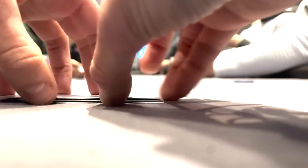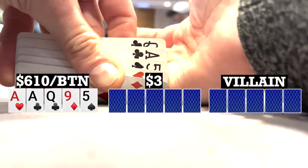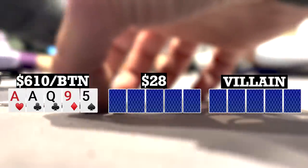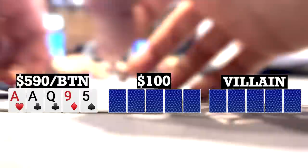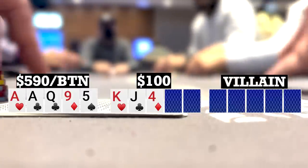Early after the previous hand and about an hour into the session, I look down at ace-ace-queen-nine-five, single suited on the button. There's an early position limp, next player makes it 20. I call and there are three callers behind, so we're going five ways to a flop. Flop comes king-jack-four rainbow. Checks to me, and I check as well, so still going five ways to a turn.